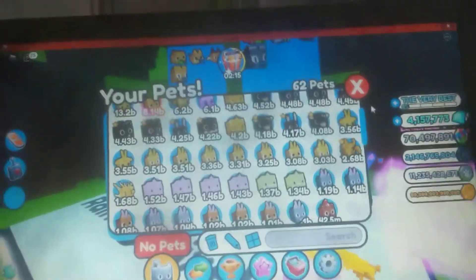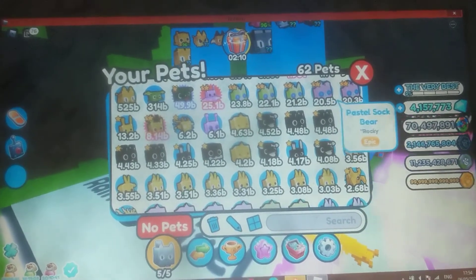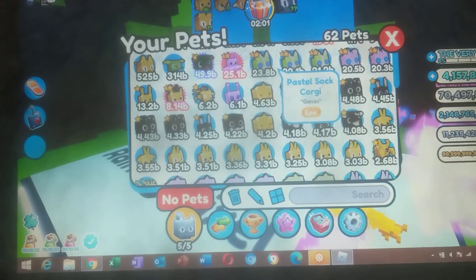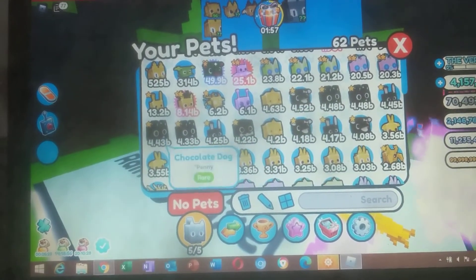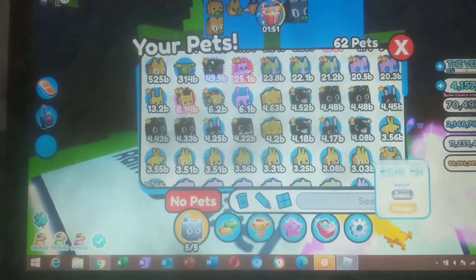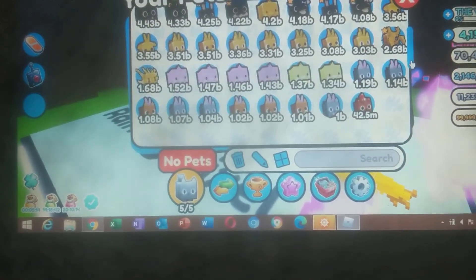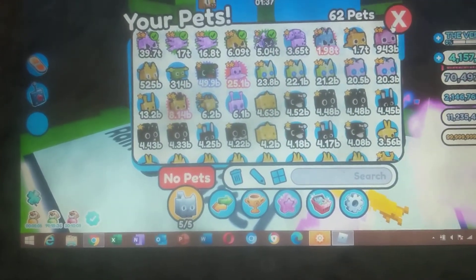Look how many Easter pets I have - oh my god, my whole inventory is full with Easter pets! These are Easter pets. I'll put my arrow on all of the Easter pets - I have a bunch of pastel sock hawkies and a bunch of other Easter pets. I'll show you my other ones if I have more - no, I don't have more.